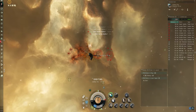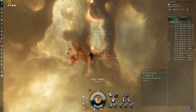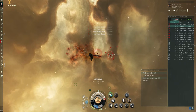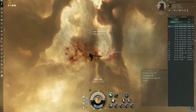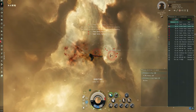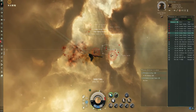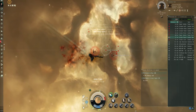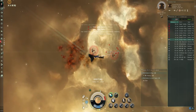Now we also want to get aggro from the entire grid, so when we get close enough we're going to lock the first frigate here. A lot of our drones are in our drone bay — we're holding on to those. Lock this guy. Until you get a little bit further on your skill training, drone aggro in this game is pretty mysterious, but we're going to fire this civilian light electron blaster just to get its attention. We're going to watch our overview over here waiting for a red box. You see these two turrets have red boxes — waiting for the rest of the grid to do the same. The grid being all the ships at the location.